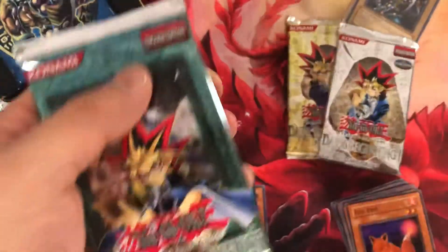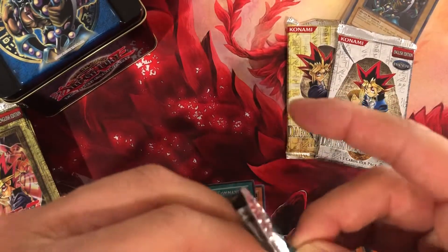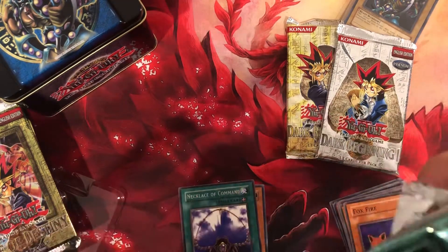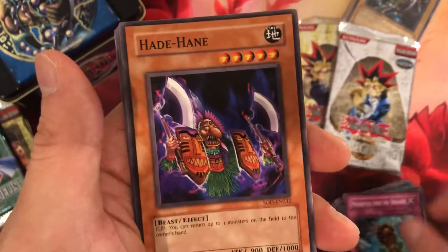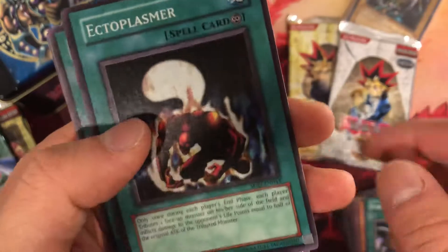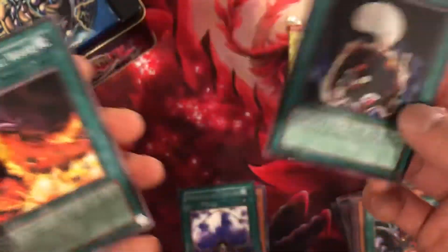Next, we'll save these two for last. So we'll go with Soul of the Duelist. And ooh, a super rare Ectoplasmer. Interesting. So we got that high as a holo.